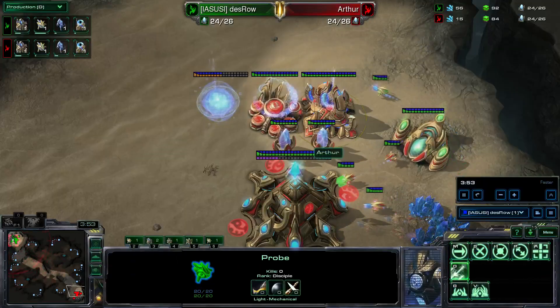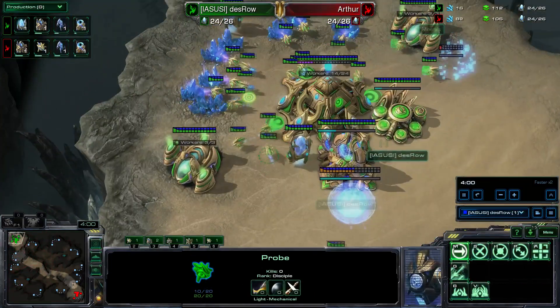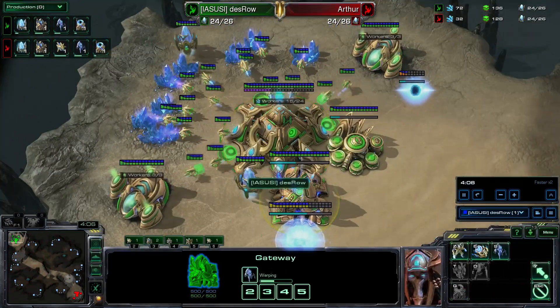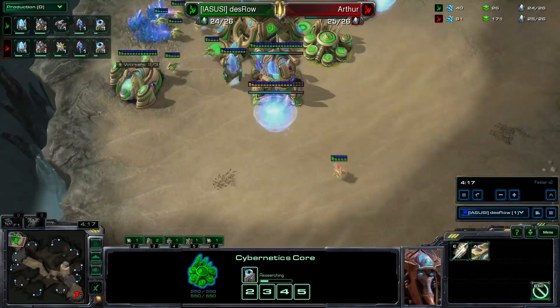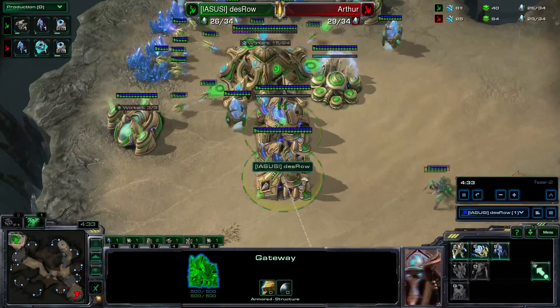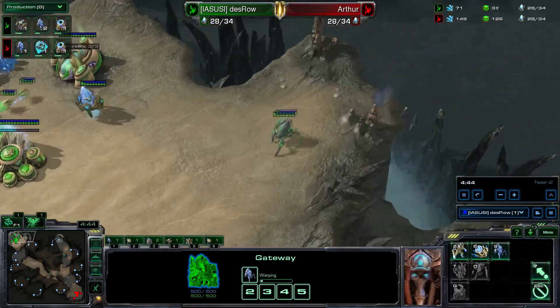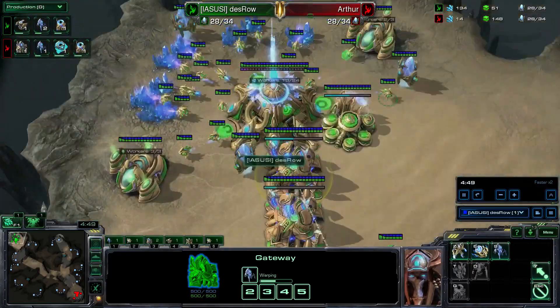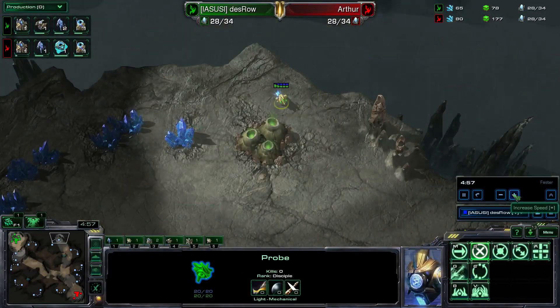Now let's look at my game versus Arthur in WCS Challenger North America. I knew he liked to do three gate pressure. This three gate stargate build is really good versus three gate pressure, but you have to make a few adjustments. Make sure to scout inside your base with your first stalker — you want to save as much time as you can so your second and third stalker don't have to go back there, because meeting up with your first stalker is really crucial.